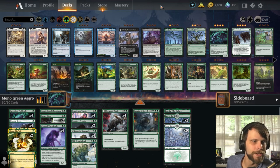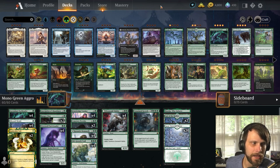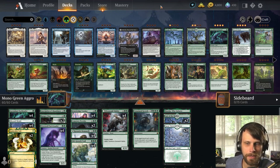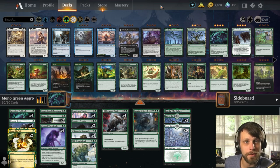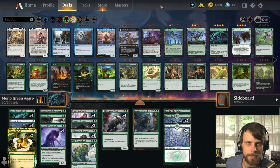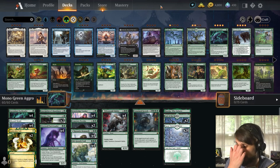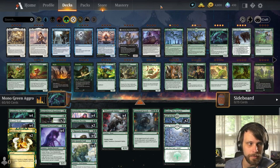Today's deck is mono green aggro — we're going simple. I've played a lot of standard recently, both on and off camera, and one of the things that always frustrates me is fighting mono green, because it's just such an annoying deck to play against. Green has so many powerful on-curve threats that it's really difficult to outpace unless you're running a sweeper-heavy or control deck. But this is one of those decks that is just super good, super stompy, super powerful. So I wanted to give it another shot today since we haven't actually played mono green in this format for quite a while.